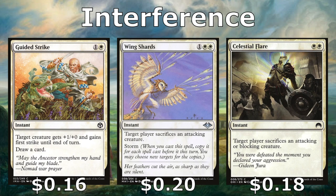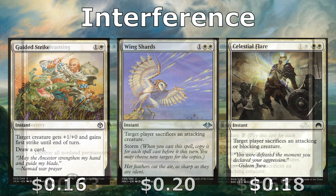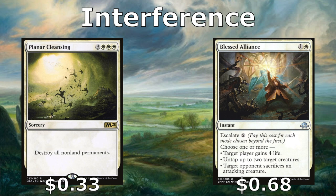Guided Strike gives a creature +1/+0 and first strike to win a combat and draws you a card. Wing Shards forces an opponent to sacrifice attacking creatures and has storm, so you can get multiple — you can use it on opponents attacking someone else too. Celestial Flare similarly forces an opponent to sacrifice an attacking or blocking creature. We have Planar Cleansing which resets the board, destroying all non-land permanents. Then Blessed Alliance has multiple modes — pay two to have a player sacrifice an attacking creature, pay an additional two to also gain four life, or untap two of your creatures to win a combat.